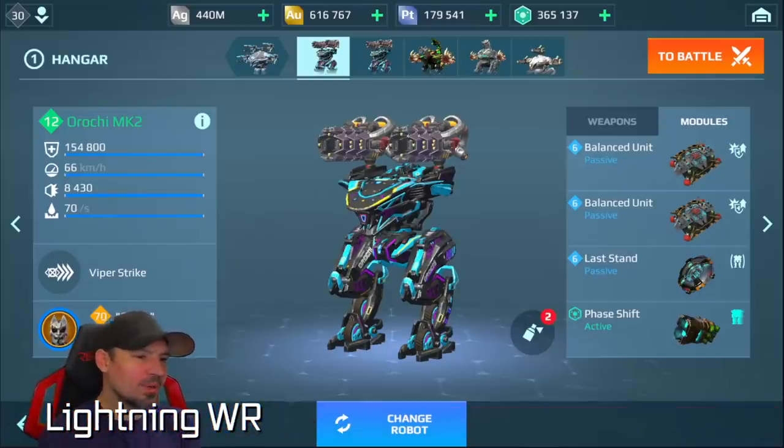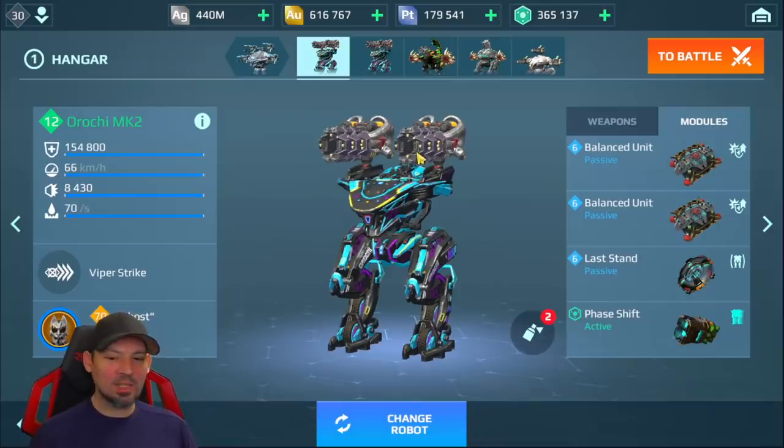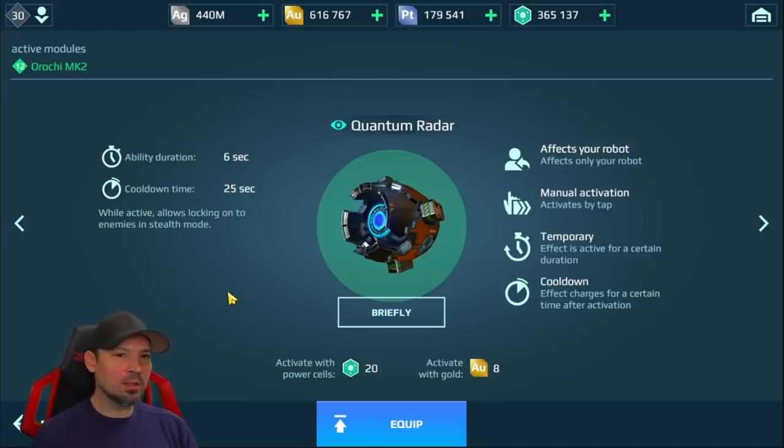Hey, what's up everybody — Danny Lightning here from the Lightning WR YouTube channel. Today we're going to talk about game tips for playing against Orochi, the new robot that goes into stealth for long periods. This robot is pretty squishy, so it's not that hard to kill. Number one: there's a module you can put on any robot — if you throw one of these Quantum Sensors on there and Orochi uses its ability, you hit your power cells and bam — you can target and trash it pretty quickly.